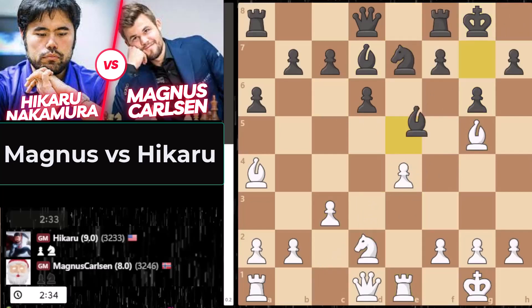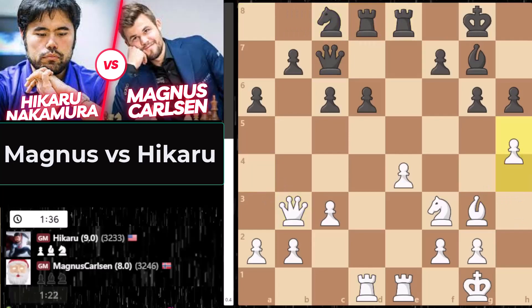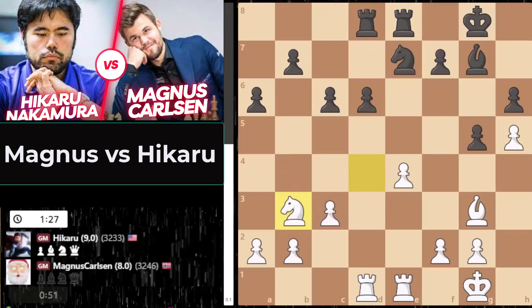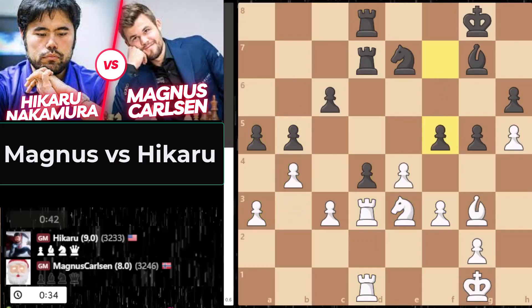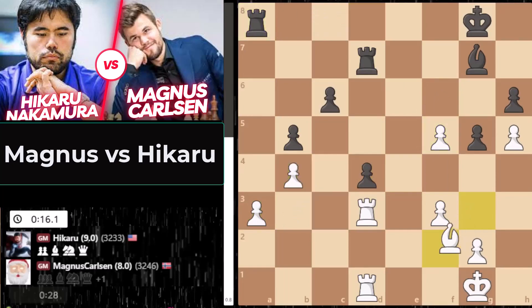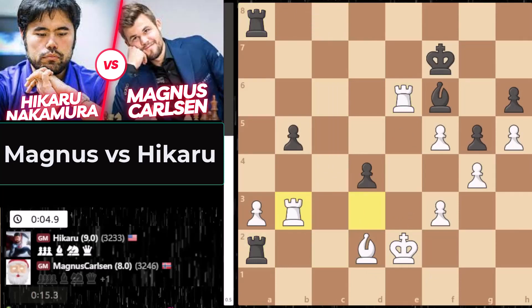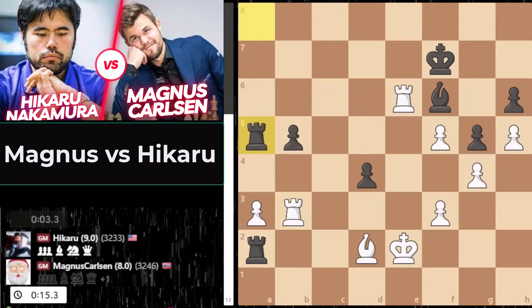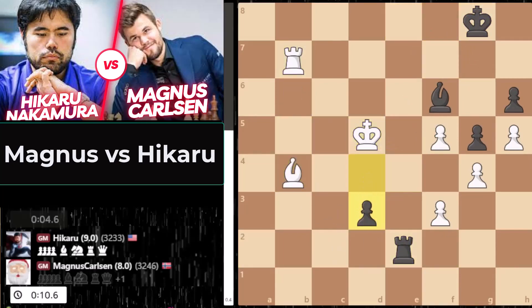Knight e5, bishop takes a4 — a lot of pieces traded. Hikaru's position a little passive but slightly massive. H4 — Magnus instigating, trying to poke at Hikaru's king, creating light-squared weaknesses. But Hikaru's doing a great job stubbornly defending himself. D4 looking to trade everything. F5 — Hikaru utilizing all the resources. Rook a8, bishop f2, here comes Hikaru's king — he's done everything he can to create a completely impenetrable fortress. It's about trading pieces down. Rook a5 is not a blunder — the bishop can't take the rook because black would play rook takes king. Rook b6, rook a3.